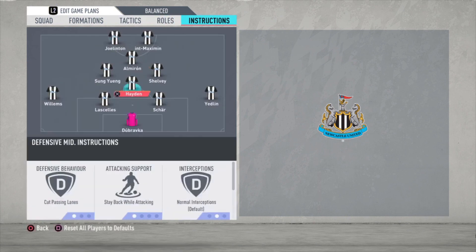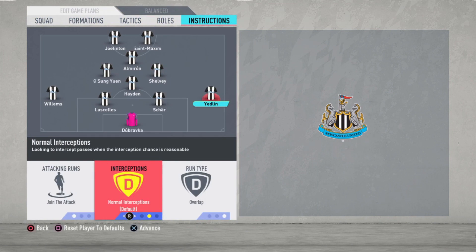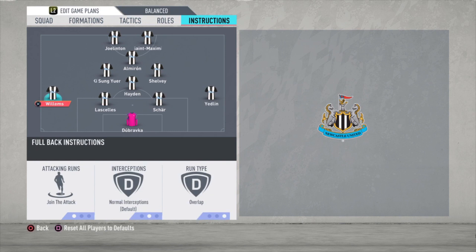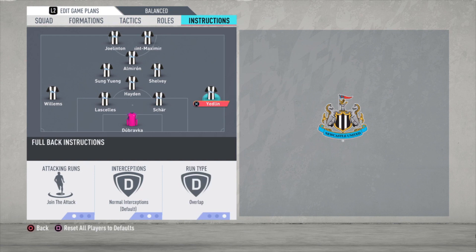Now let's go to the instructions, starting with the right defender: join the attack and overlap, so they run a lot. The same for Willems — join the attack and overlap. They play like wingers when you have the ball, and when you don't have the ball they come back to defense. I have to say, when you lose the ball and your opponent counters well, it's not ideal. But if you think it's too weak on defense, you can choose a balanced formation or stay back while attacking.